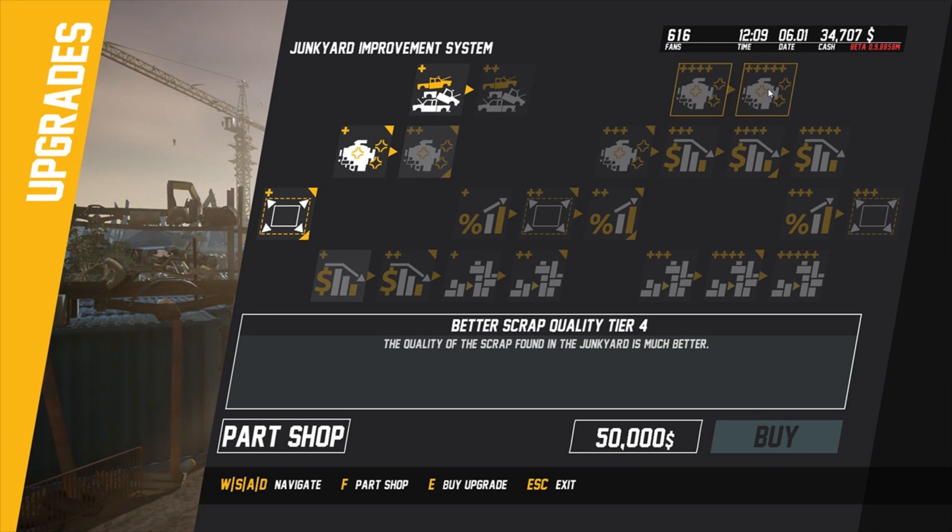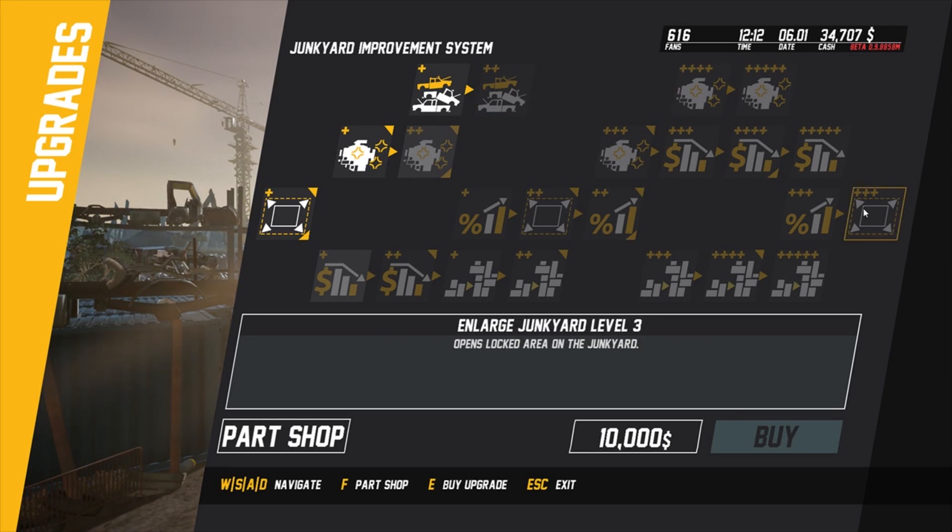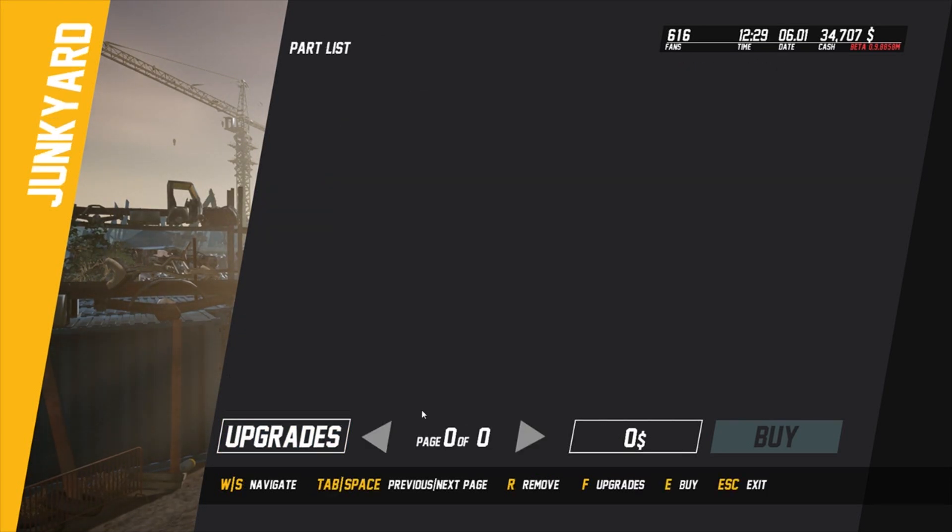Better scrap - you can find more cars for 100,000. Enlarge the junkyard. These upgrades unlock other things - more profit share, large junkyard tier two. You've got to unlock as you go along which is quite cool.